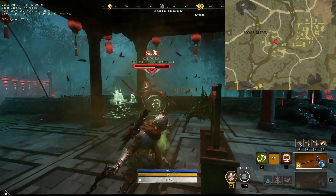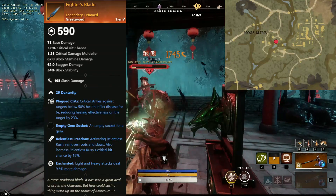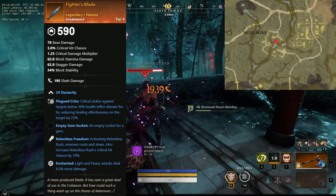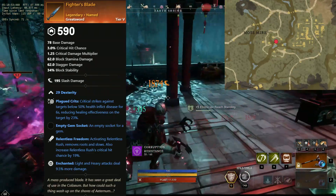And finally, the main reason you will want to farm him — especially people on Fresh Start — he drops a greatsword, and probably the best PvP greatsword you can get outside of crafting one. And that is Fighter's Blade. This greatsword comes with dexterity, plague crits, relentless freedom, and enchanted. Wow, that guy drops a ton of loot.